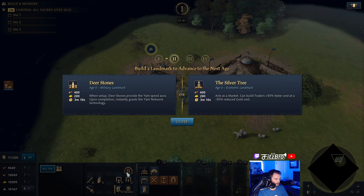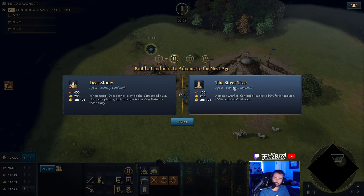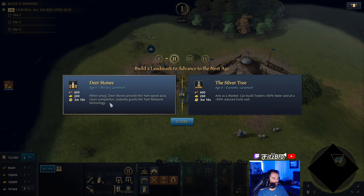Here in the first age you have the options of aging up with either the Deer Stones or the Silver Tree to go to Age 2. The Deer Stones, when set up, provide the Yam speed aura upon completion and instantly grant the Yam Network technology, which boosts the speed of your units.